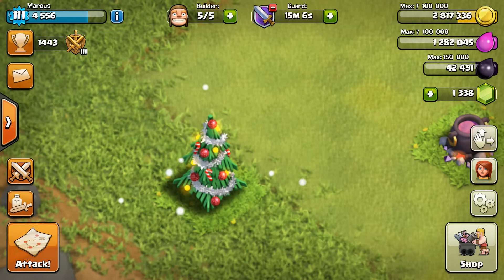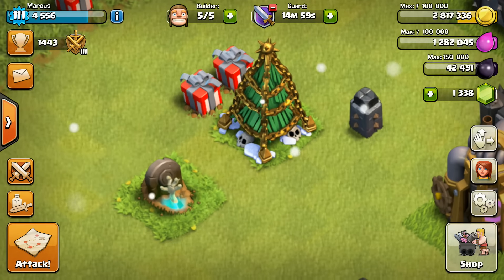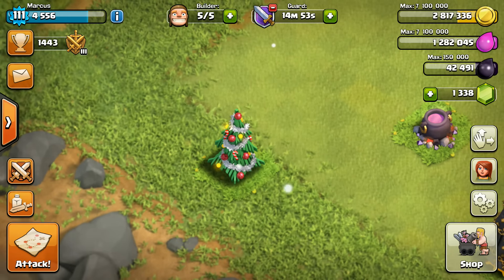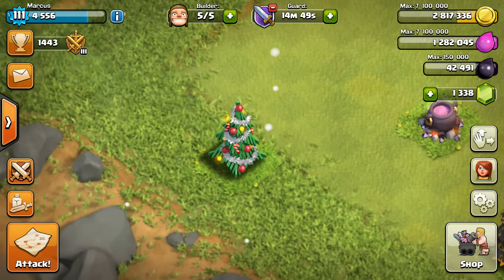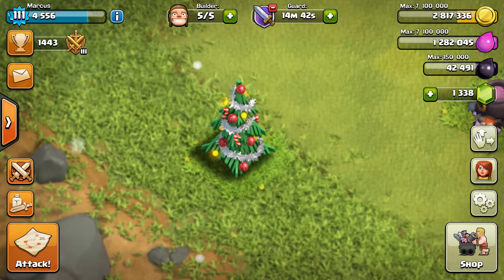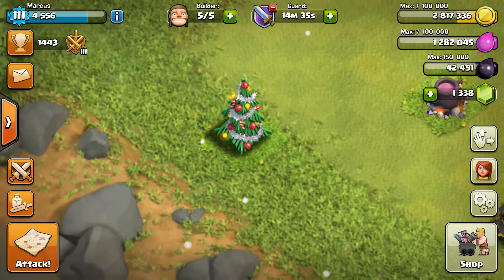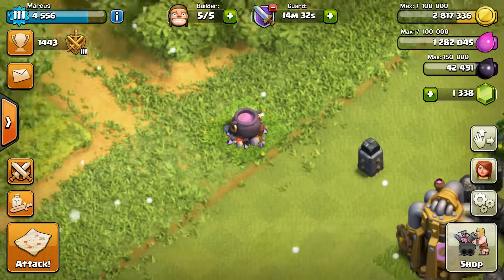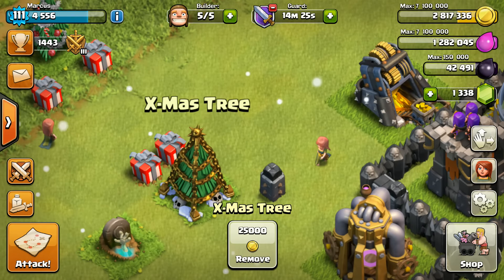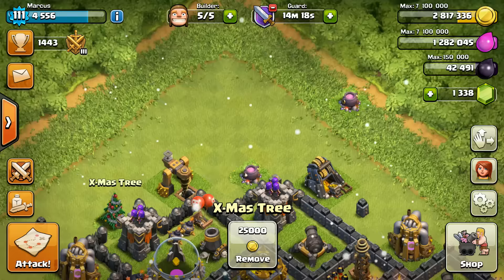Now, last year's Christmas tree — 2014 — this little dinky one. So you're going to tell me you're going to go from this tree, which back in the day was a pretty epic Christmas tree, to this one? Are you kidding? Supercell, come on. This was around when Clan Wars were coming out, so they might not have been wanting to work too hard on it. It does still flash, which is kind of cool. But this is the 2014 Christmas tree — not too much to say about it. It is pretty pathetic looking. I have four of them on my base because I kept them all.